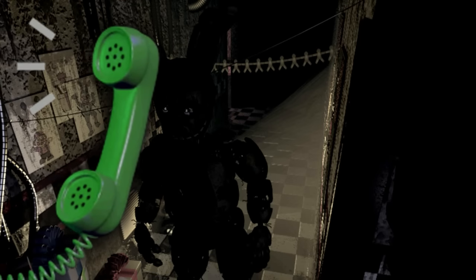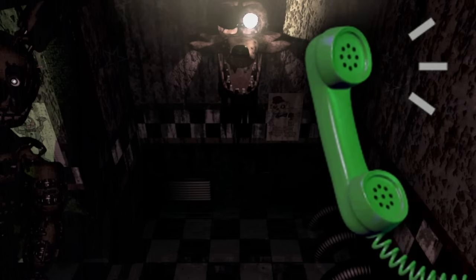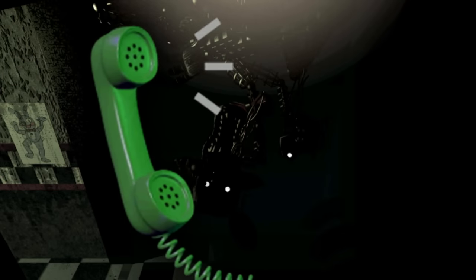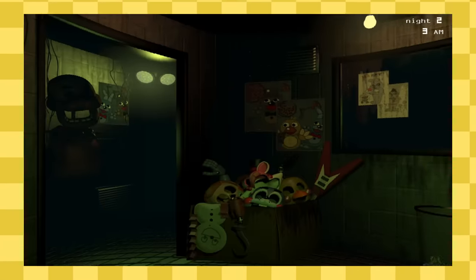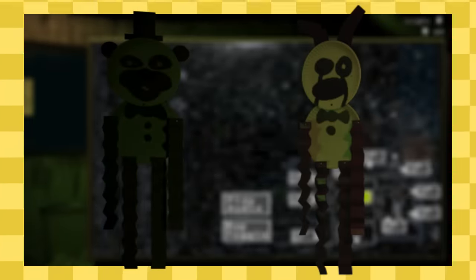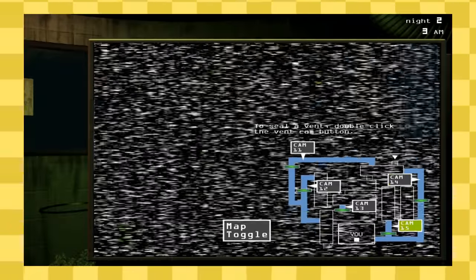While in the game this could be explained by simple hallucinations that the night guard is having due to not keeping the ventilation online, like Phone Dude says on night one: 'The most important thing you want to watch for is the ventilation. This place will give you the spooks, man. And if you let that ventilation go offline, then you'll start seeing some crazy stuff, man. Keep that air flowing.' There's got to be some significance to why the two Paper Pals that never moved in FNAF 2 are now suddenly appearing or disappearing at random.